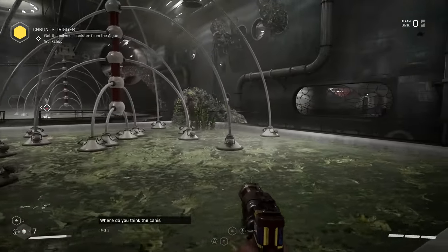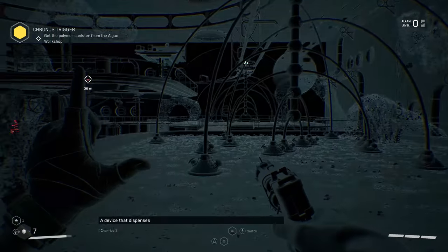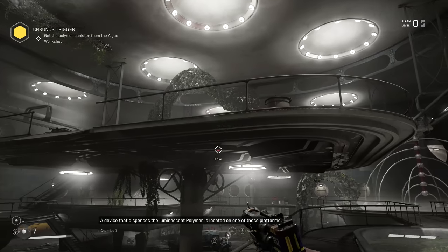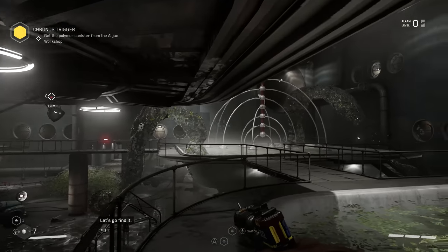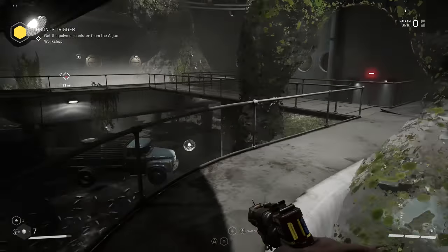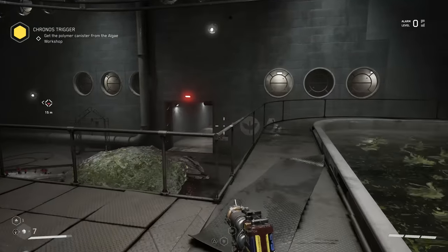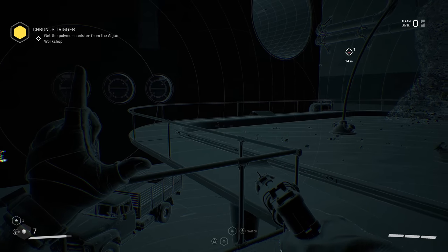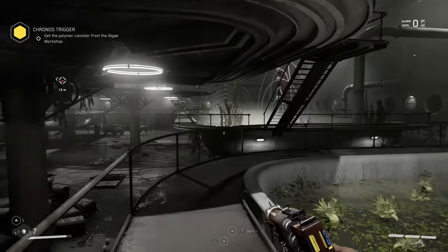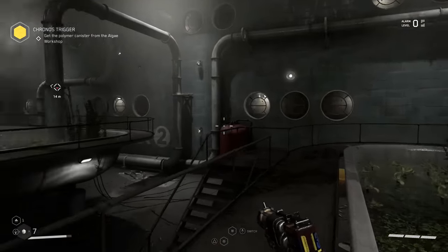So far so good. Do you think the canister might be a device that dispenses the luminescent polymer? It's located on one of these platforms - let's go find it. The icon's in the top middle so I'm assuming that's the right spot.